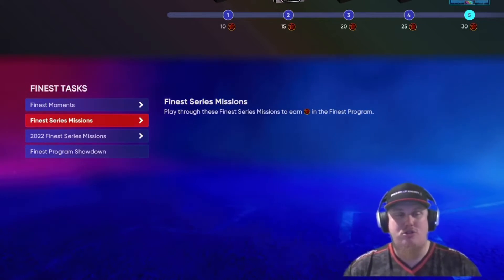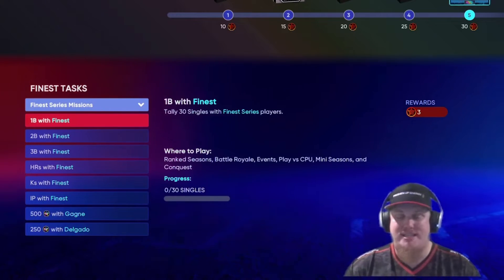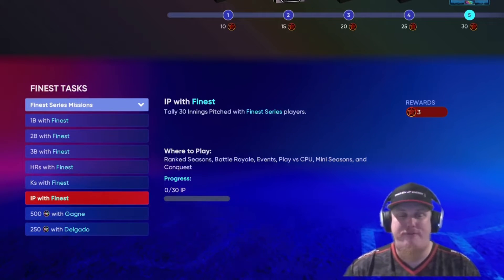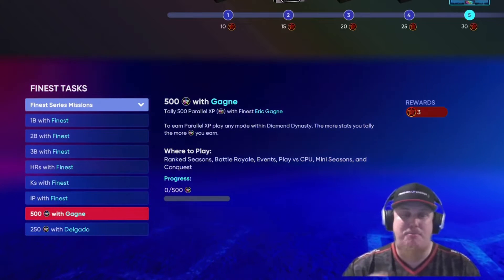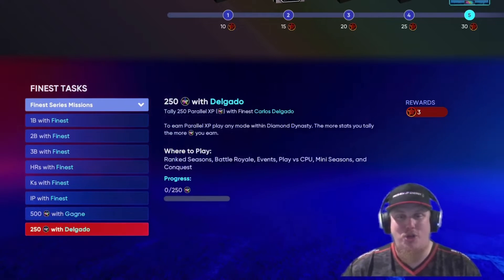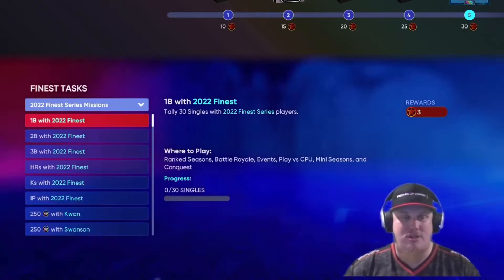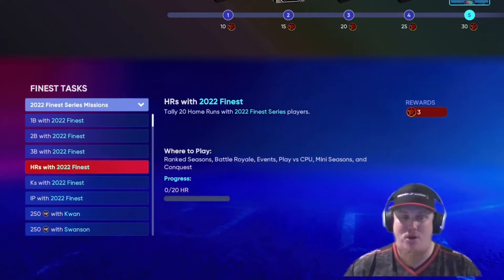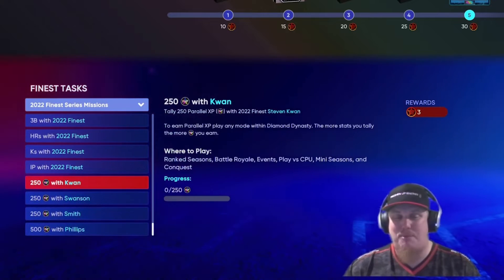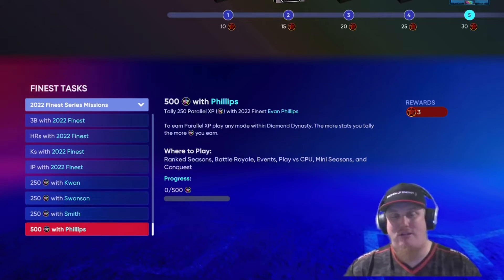There are also missions to go along with this series. You've got to use the Finest cards and get singles, doubles, triples, home runs, strikeouts, and innings pitched to earn XP. You also have missions with the 2022 Finest series cards — same hitting and pitching stat requirements. Then you've got to take the players you earn on the reward path — Kwan, Dansby Swanson, Will Smith, and Evan Phillips — and earn some parallel XP with them as well.